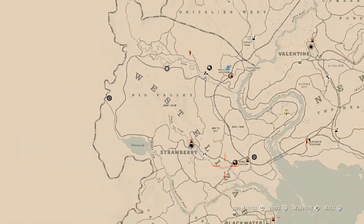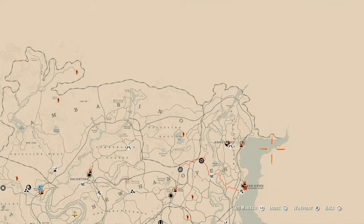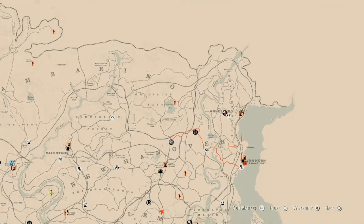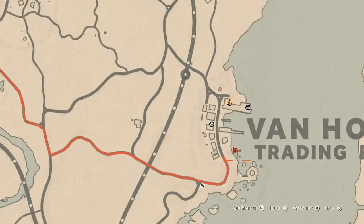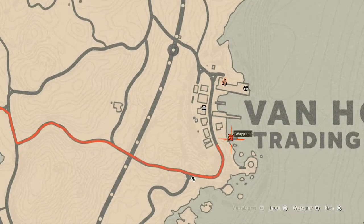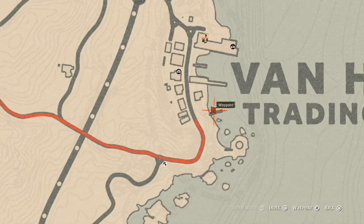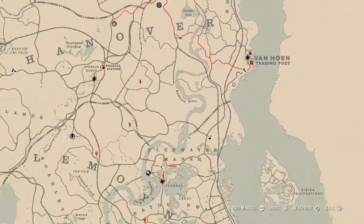In other news, let's get to the Caribbean Rum bottle, which is in Van Horn today right here at this location — my waypoint is right there. Fast travel to Van Horn, right here on this dock. There's a boat, and on the top level of that boat you guys will find your Caribbean Rum antique alcohol bottle.